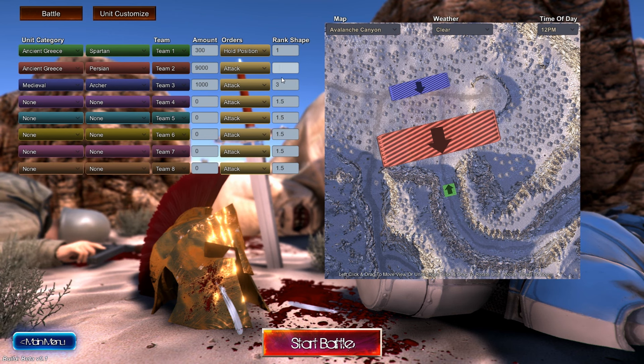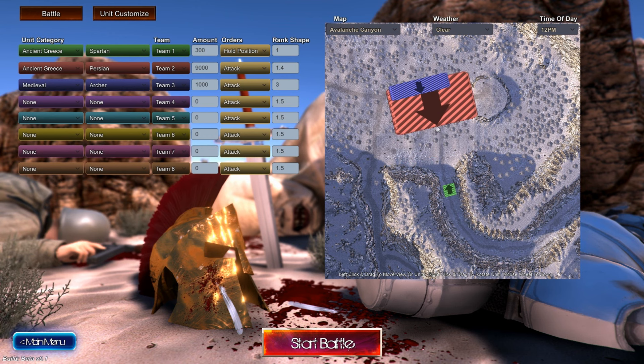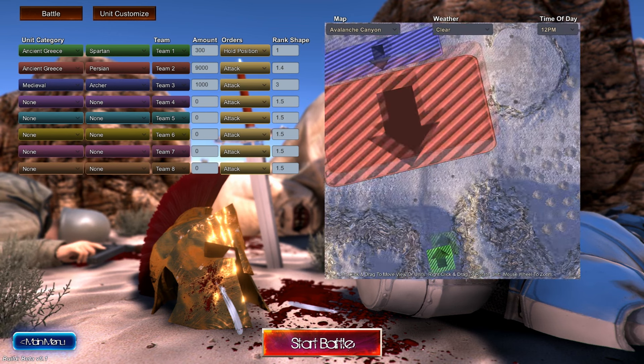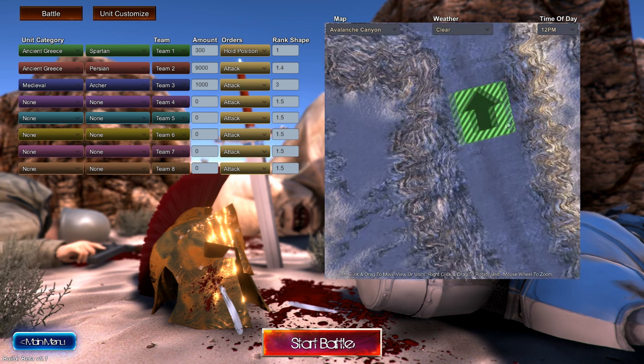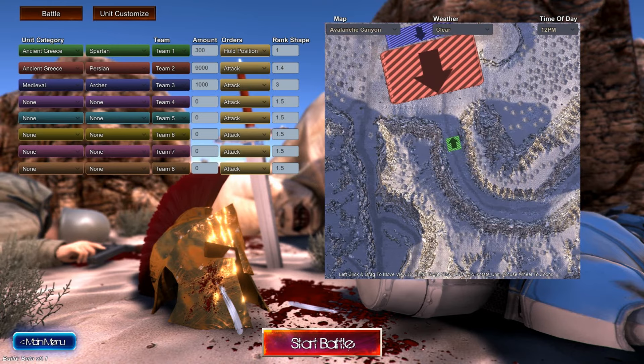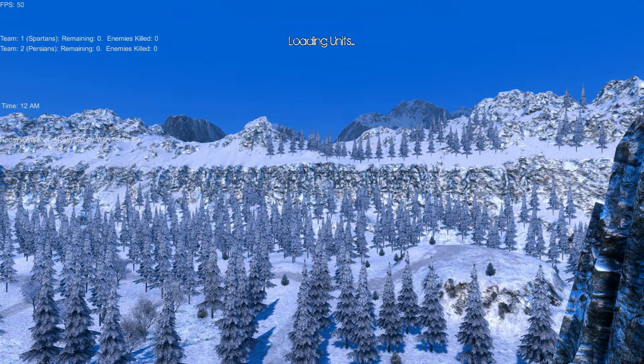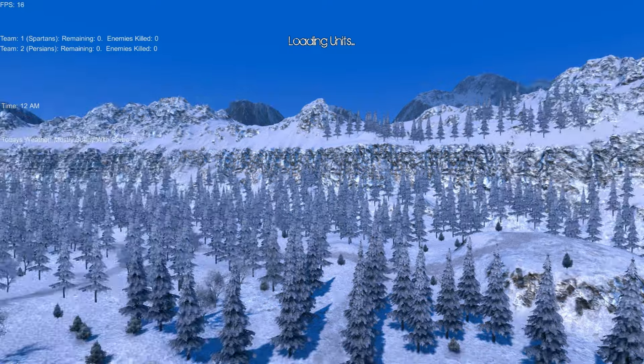So these guys are going to attack and these Spartans are going to hold their position in this narrow little pass. This is Avalanche Canyon — here we go. These guys want to be on the same team as well, because that's going to be a bit messy. There we go, problem solved. Now we're going to do the cold gates, bitches! If this video isn't worth a like already, what the fuck is wrong with you? Your standards are way too high. This is YouTube. So loading the units — the cold gates.